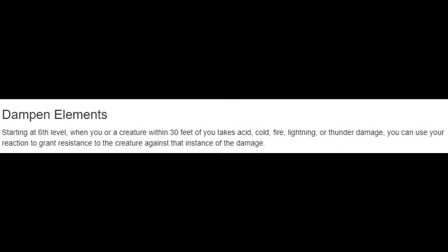At sixth level, we get Dampen Elements as a subclass feature. This is a powerhouse ability that lets us, as a reaction, essentially use the spell Absorb Elements on any ally or ourselves within 30 feet taking elemental damage. Keep in mind we only have one reaction, so we have to choose who benefits — but this is a super good defensive feature.